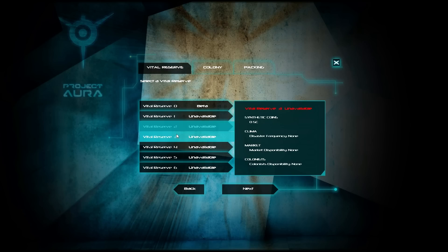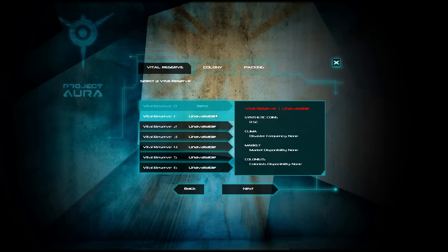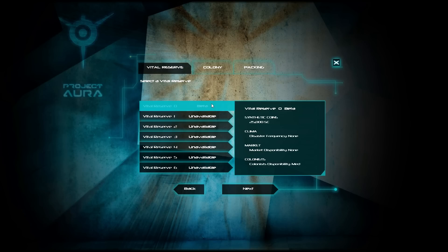We're going to take Vital Reserve Zero — none of the other scenarios are available right now. What these do is give you different outsets for your colony. The Vital Reserve Zero is the only one implemented right now and it starts you out with 25,000 credits — I call them surf credits because you're in the middle of the ocean. I'm guessing some of the other scenarios will have high disaster conditions or colonists that are much more fickle and grumpy, but for right now all we have is this one.